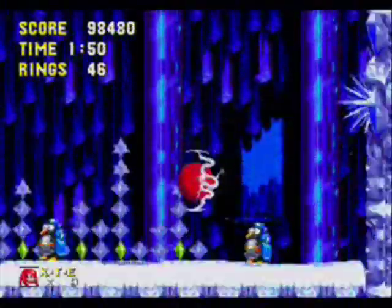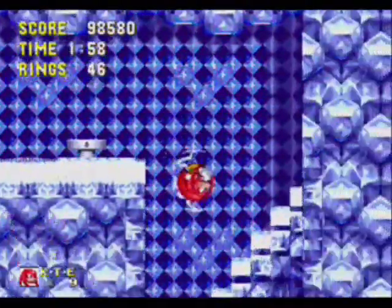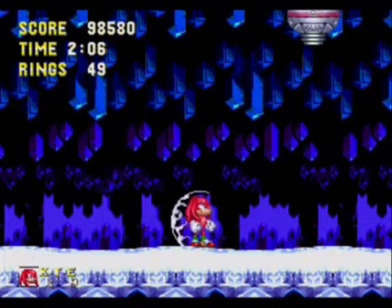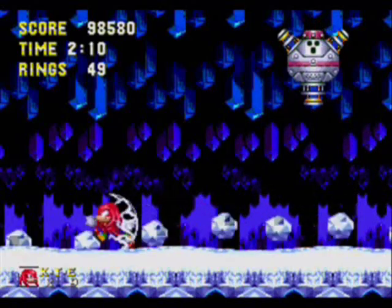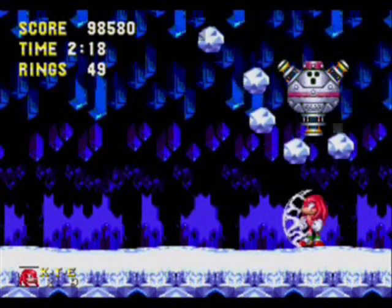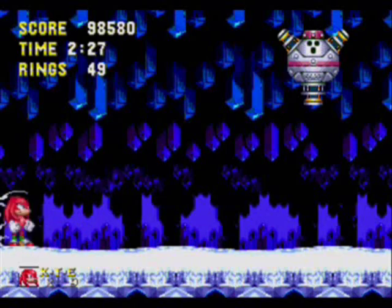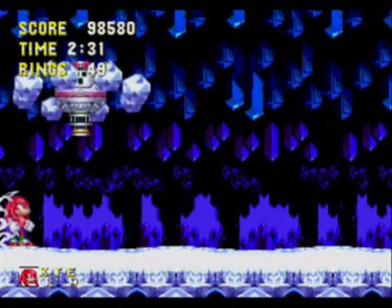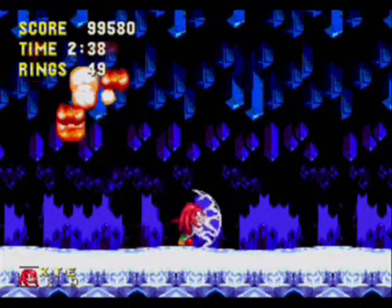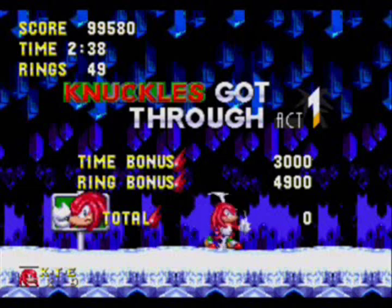And this wall wasn't here before, now it is - they want us to go down this pathway, because this pathway will completely change Act 2. So this time we're fighting the miniboss underground, not above ground. This miniboss hasn't changed that much since Sonic and Tails fought him. Knuckles cannot hit him with an insta-shield attack like Sonic can, but he still gets rid of his blocks, you can hit him a few times, then the blocks fall and are easy to dodge - it's pretty much the same boss fight. Just wait for the chunks to get out of the way. And there you go! We're going to take on Ice Cap Act 2 in Part 4. See you then.